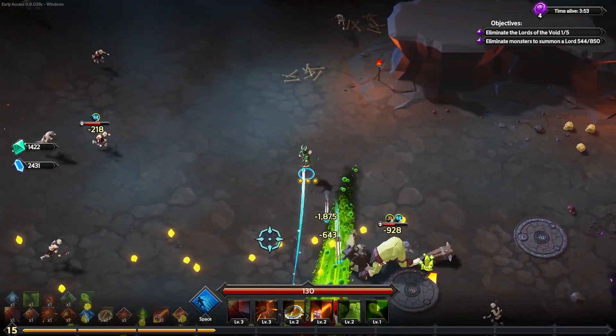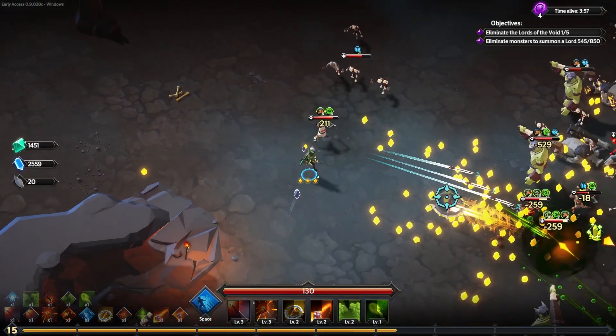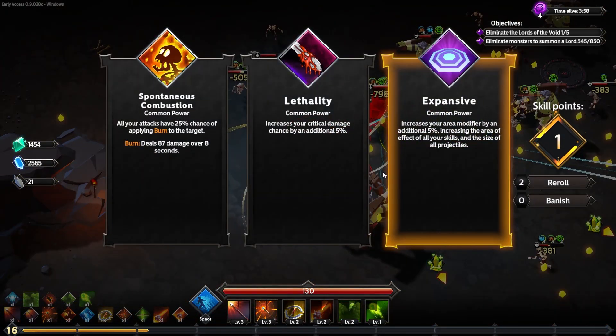We're going for poison bolt because I need more things that can damage from a distance with damage over time. I think it'll be pretty useful against the bosses later on. The bolts work like a fire bolt — nice long range. We don't need more explosions right in front of us; we're fine there.